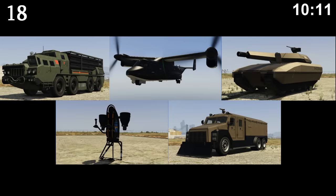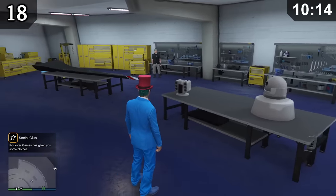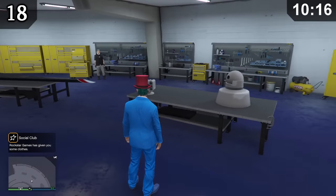If you blow up any one of five specific vehicles nine times, you will start to see parts of that respective vehicle scattered around your facility.